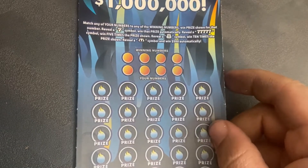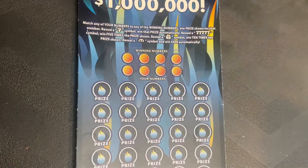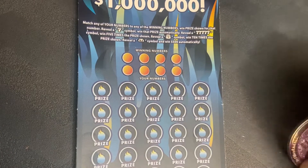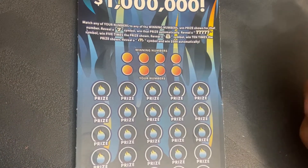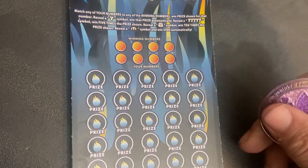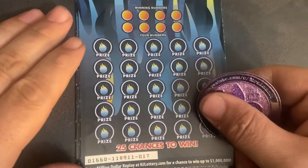The mansion numbers game — reveal a seven to win automatically, five sevens to win five times the prize, and the money bank to win ten times. Claiming seven to win $500 automatically. This is ticket 17.